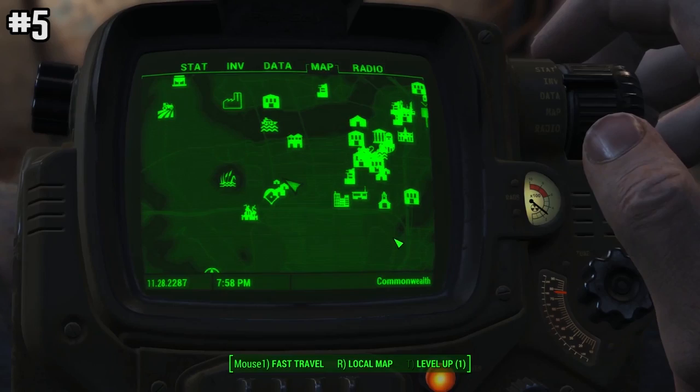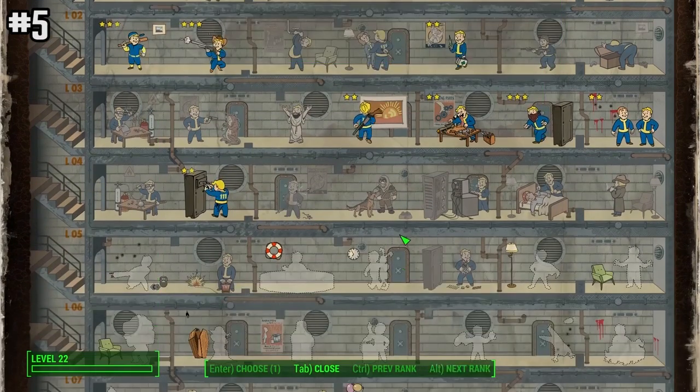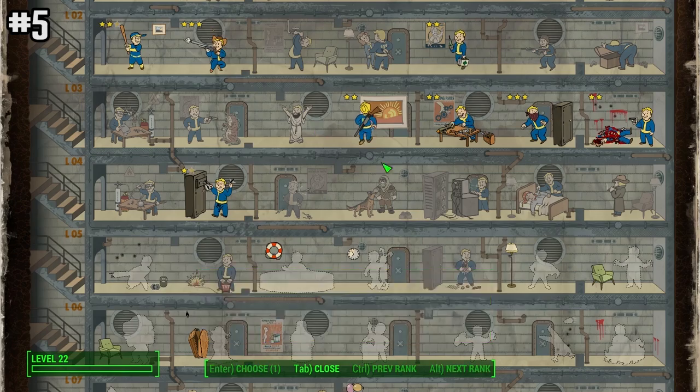The Lone Wanderer perk, which gives you reduced damage taken and increased carrying capacity when you don't have a companion, still works when you have your dog active. So that's a really nice tip to know.